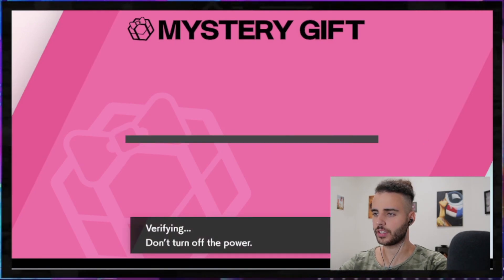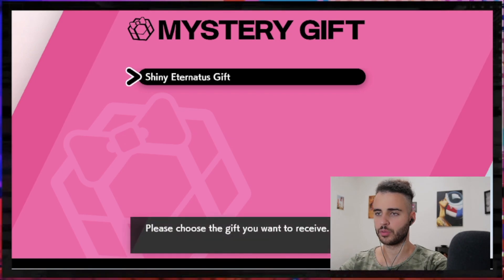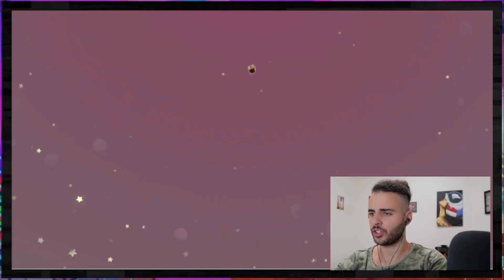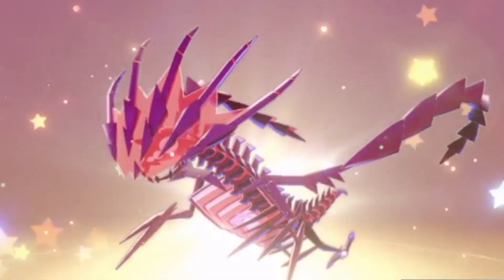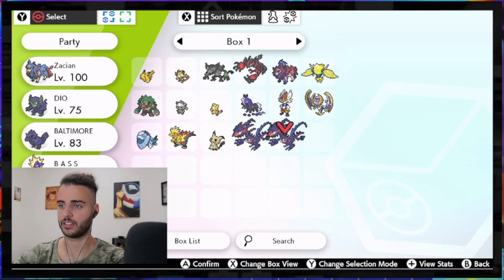Alright, so there you go. I inputted the code. Now searching for a gift. And boom — Shiny Eternatus gift! Click on it to receive it. There's probably gonna be a way to get it in Europe later in the future. Looks great! Now let's go ahead and see how it looks like in battle real quick. There he is, right there. And yeah, he just got into my box.